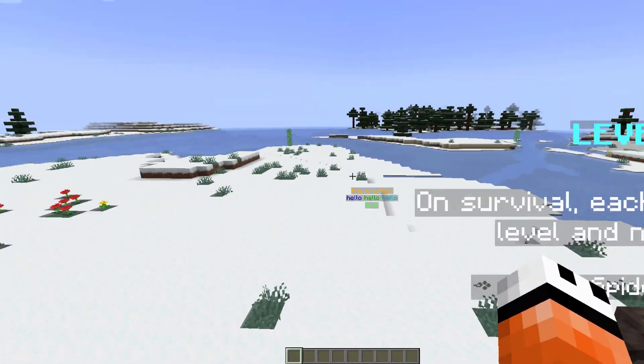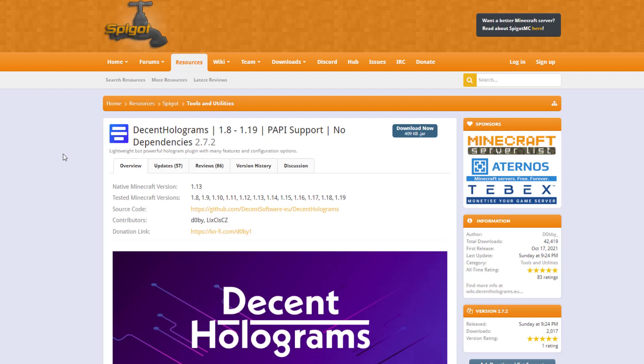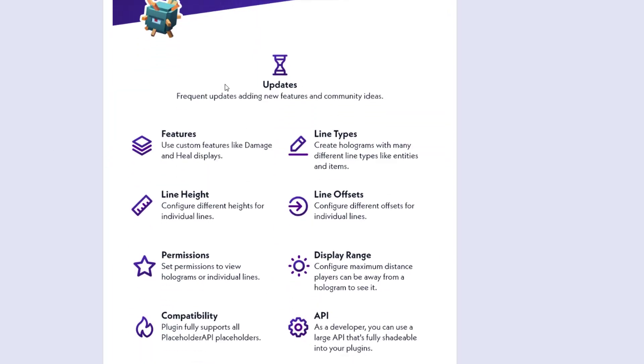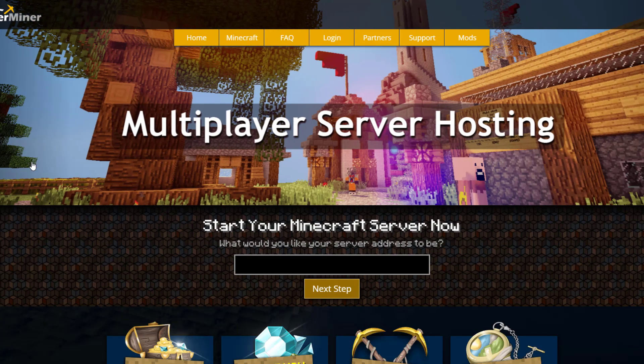Overall a really fantastic plugin. If you want to download it, head over to the Spigot page — it works from 1.8 to 1.19, it's completely free, and it is a fantastic plugin with tons of features as you can see. If you need a server to host it on, check out serverminer.com for the best and cheapest hosting around. But that's it for me — subscribe, like, comment, and I'll see you next time.